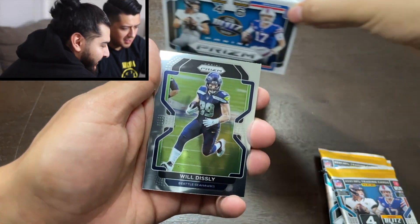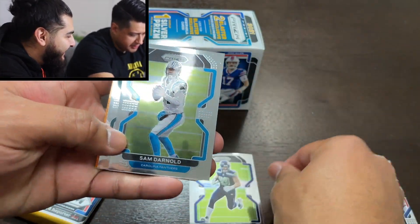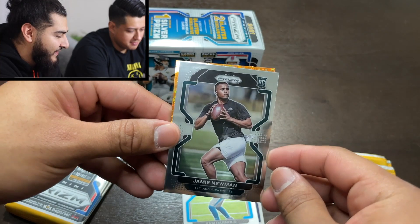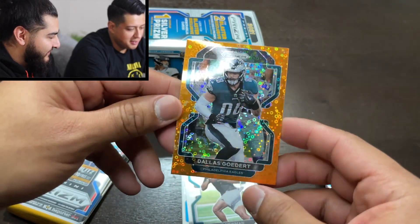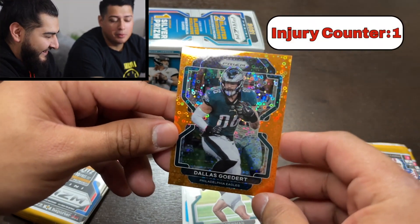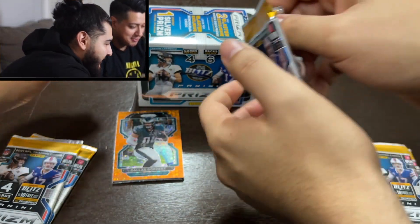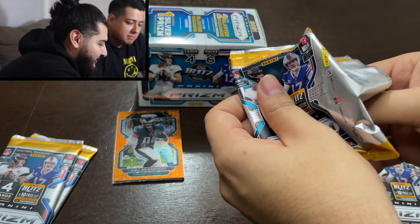Right off the bat we got a Seahawks card — Will Dissly — and Sam Darnold, who is actually starting this week for the Panthers in Week 12. Then Jamie Newman. For anybody doing fantasy, I know you're hurting just like I am. I have Dalvin Cook and it's tough. He was good for a few weeks though — picked him up off waivers, which was crazy. Somebody dropped him.